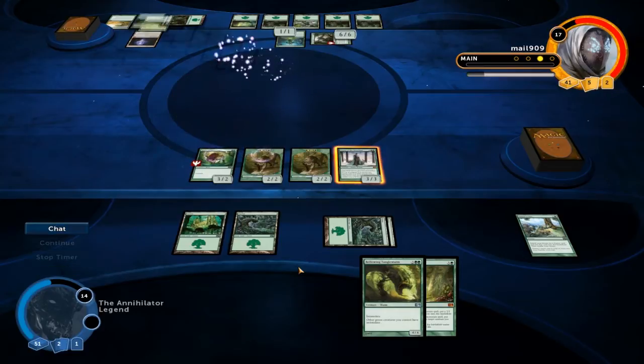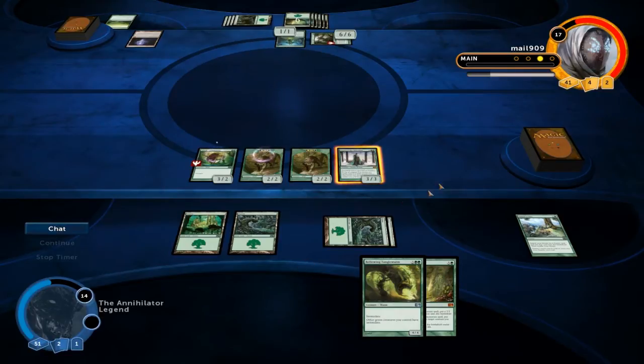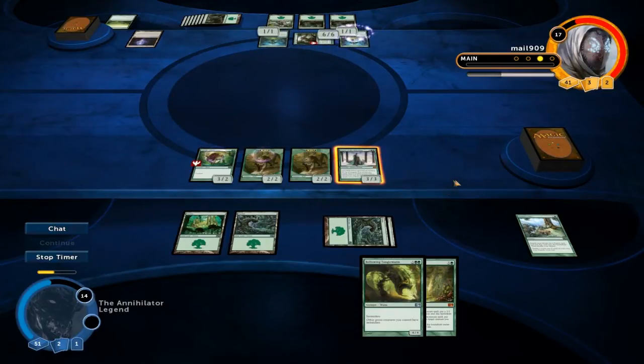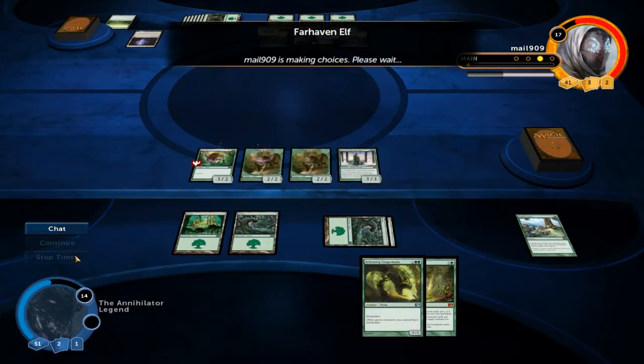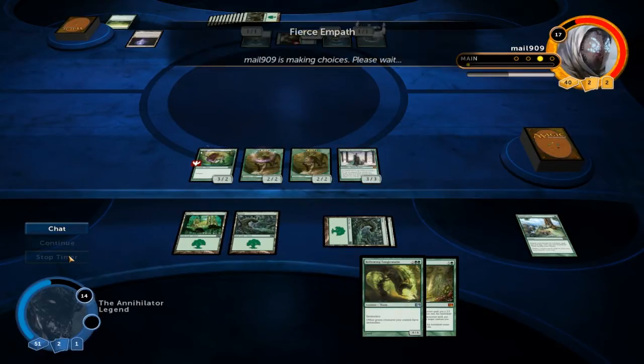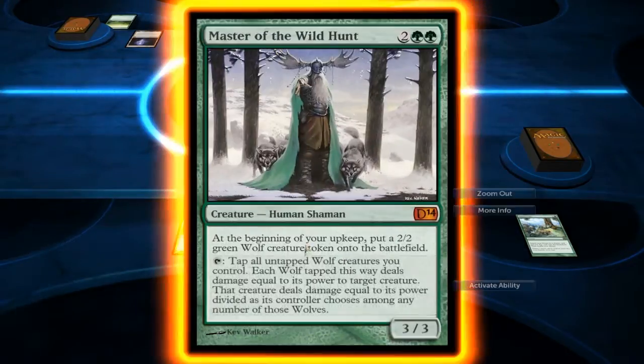There's an Explorer. Another elf — that's fine. I'm gonna activate the Master end of turn. That's gonna be an Adventure of Syndicar, I'm guessing. Interesting — instead he chose to get a Plaka Worm.